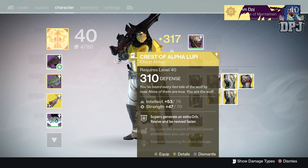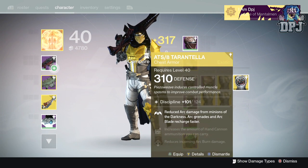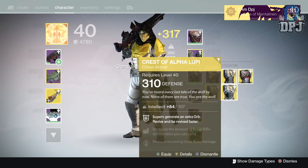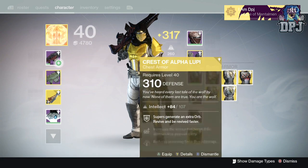Chest armors — I got a Crest of Alpha Lupi. I already have two Crest of Alpha Lupis and I got the Tranches out of legendary, so that ain't bad. But I definitely don't need three of them, for damn sure.